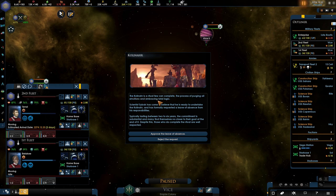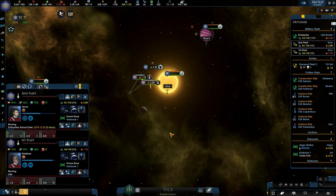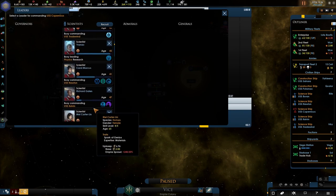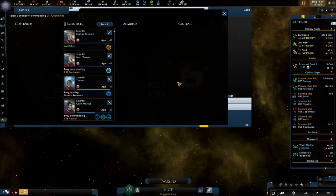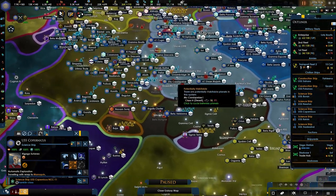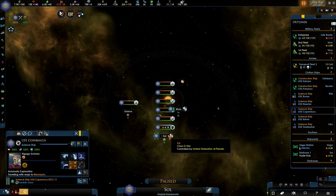The Kolinahr is a ritual — if you can complete the process it involves purging all emotions and embracing total logic. So the science officer has come to believe that he is ready to undertake the Kolinahr. We will request it, meaning we will need a new scientist. Let's see how the other will come back — let's take you because you have something. Let's go do it, let's bring you back to the Sol system and you are going to be assisting in the research.